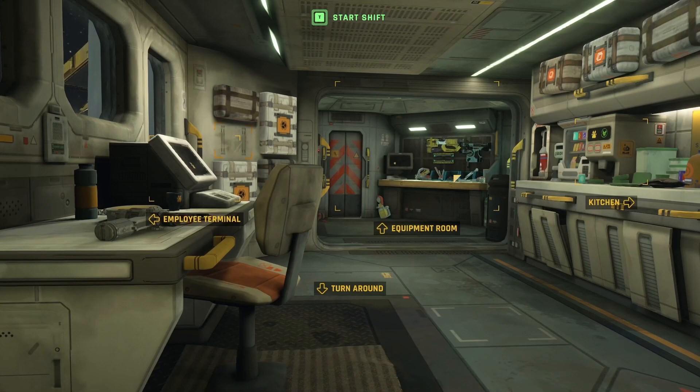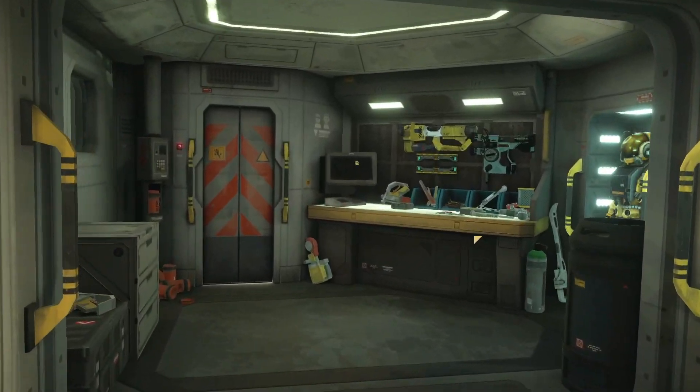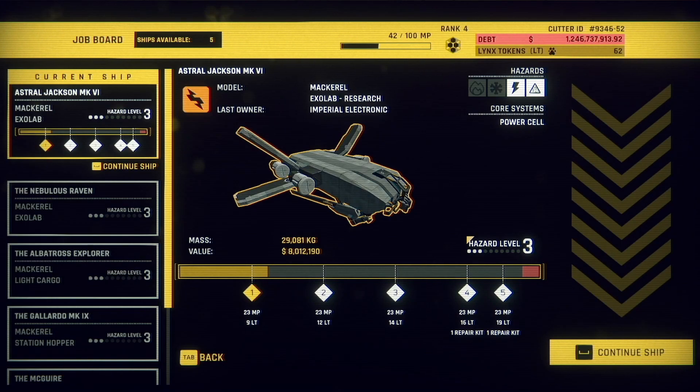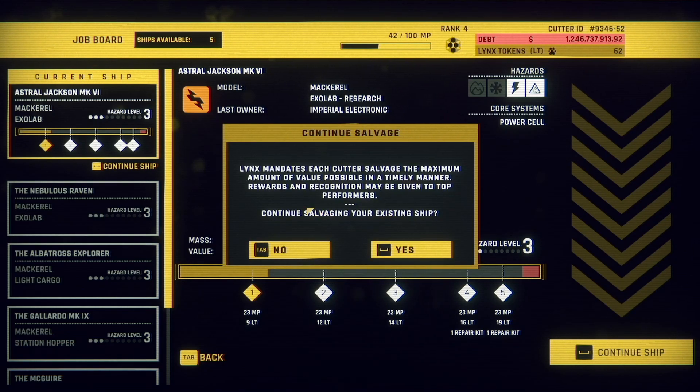Let's get started finishing up our ship here. We were working on taking apart this ship that's supposed to have electrical stuff — it does — but we've been doing a pretty decent job at it. So let's continue taking that apart, maybe get some new ranks. Looks like we get a repair kit at level four, so that might be nice. We're gonna maximize our value possible in a timely manner. Let's get her done.